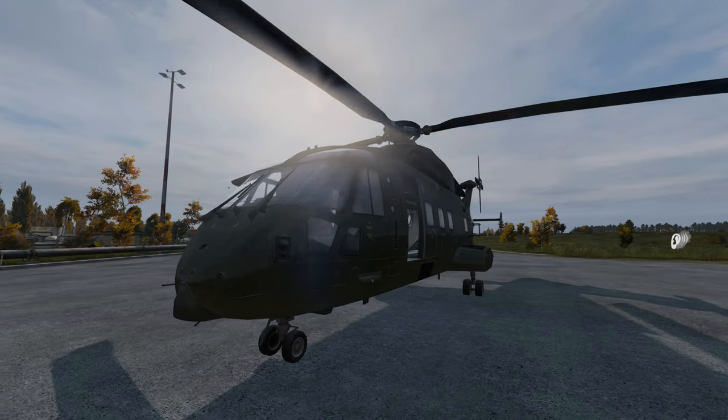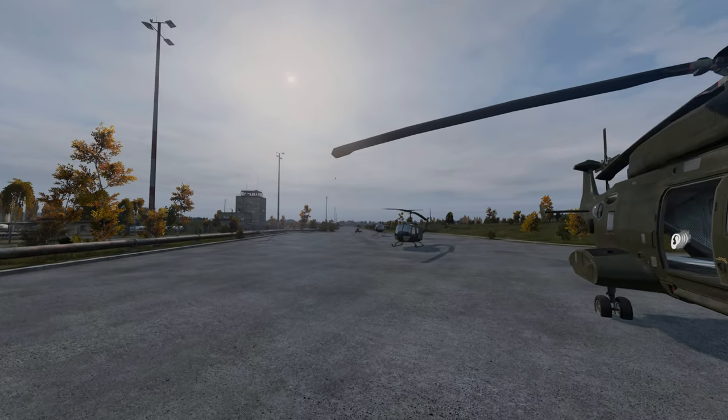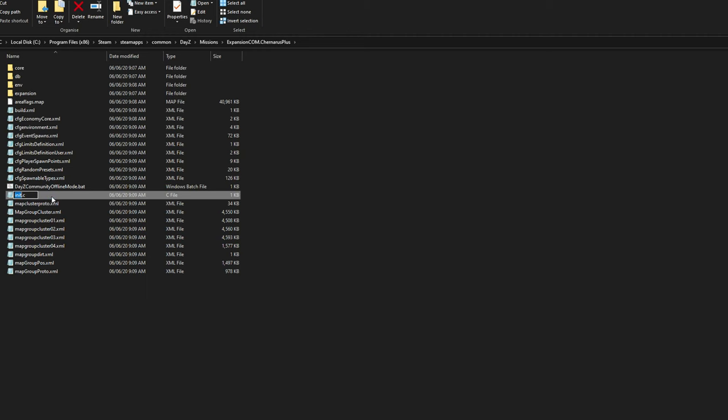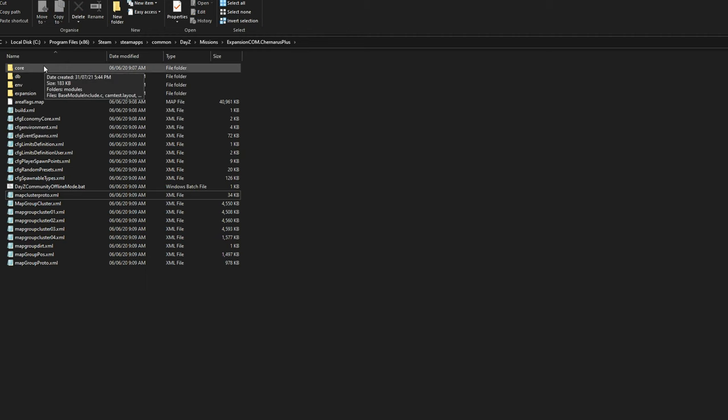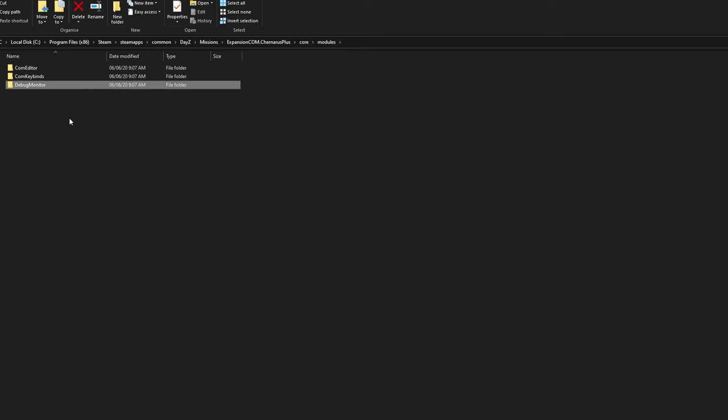All we want is the core functionality of DayZ Expansion: to spawn in vehicles and have an offline platform to play the game. Simply delete this file. As a further precaution, go into the core folder, then into modules, and delete the debug monitor folder.